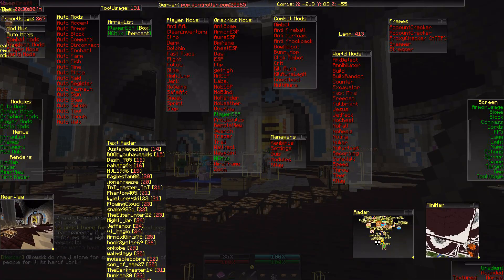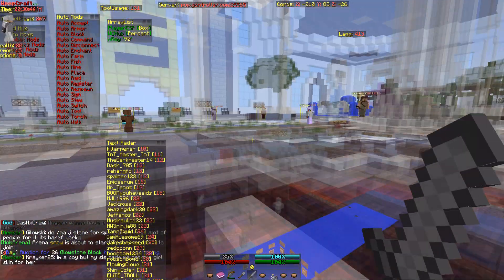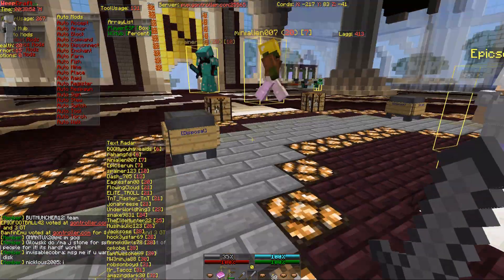Now let's try out X-ray. Press the X key to activate it — by default it's bound to X. As you can see it works pretty well, but you'll want to adjust the opacity and the specific blocks you want to see.